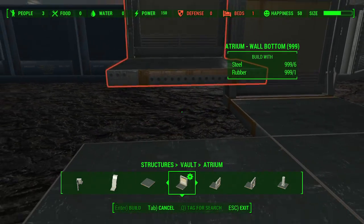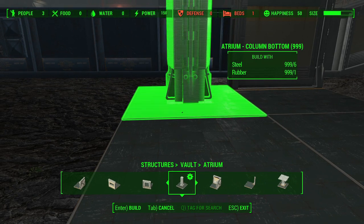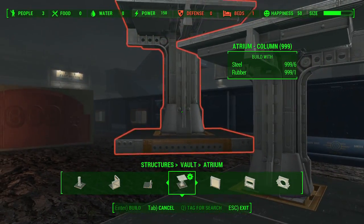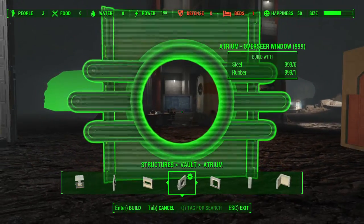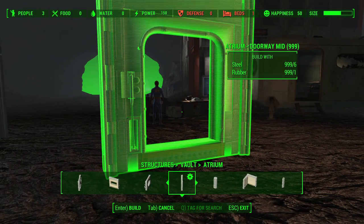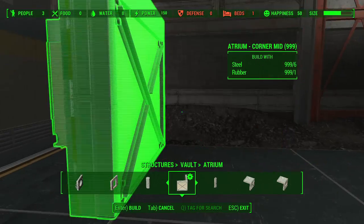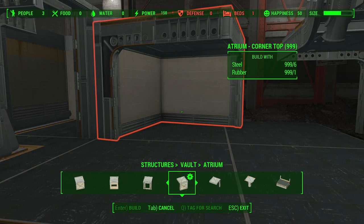You have your own atrium wall category — you don't have to use the vault category. These come with windows, doorways, columns which are really cool, corners, a bottom piece, and a column with a second floor right there. You can recognize a lot of these pieces from the vaults we've already been in. There's an overseer window that people would see on the outside when they come into your vault, a doorway, a giant column you can stack up, a corner piece, and more columns, doorways, and windows. There's really a ton of stuff.